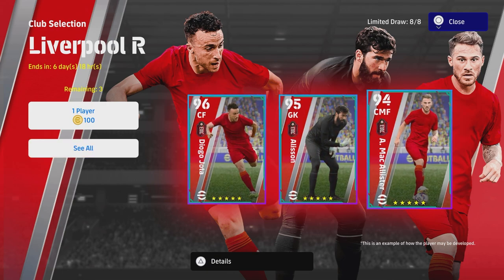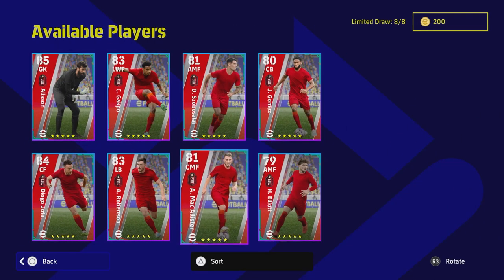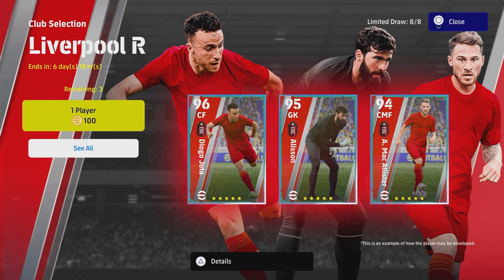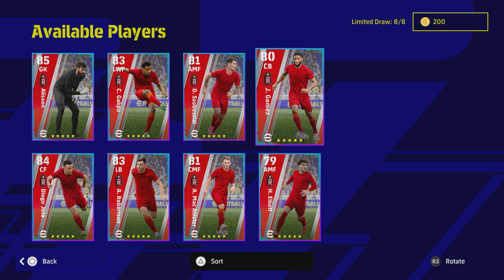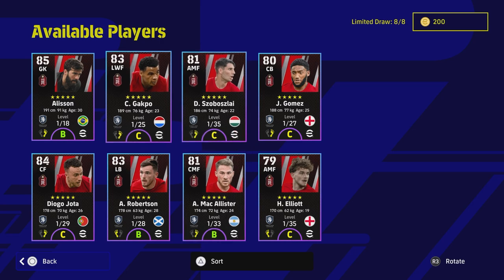This isn't a bad option if you are a Liverpool fan and you want to stock your team for early doors eFootball 2024 with players carrying over. However, they're missing most of the big boys — Salah's not there, Trent isn't there, Van Dijk isn't there. It is a limited draw of eight players and you only get three spins at 100 coins.